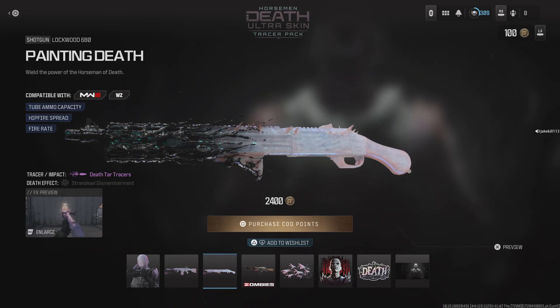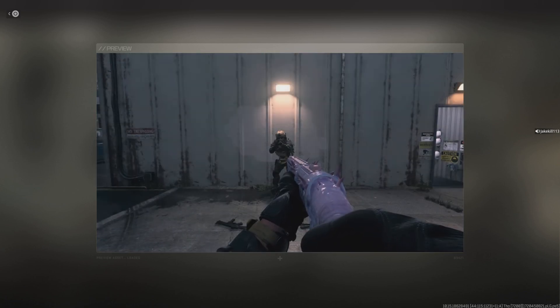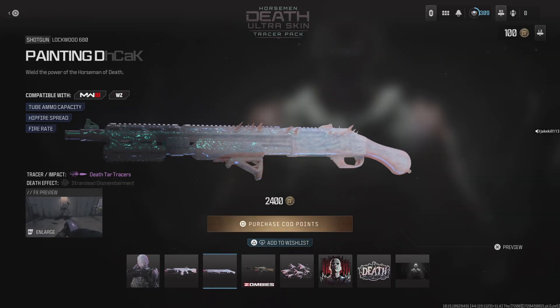We've got the Painting Death Lockwood 680 shotgun — I'll show you that one as I always do. It does also have a wrap as well, unless that's part of the shotgun itself.